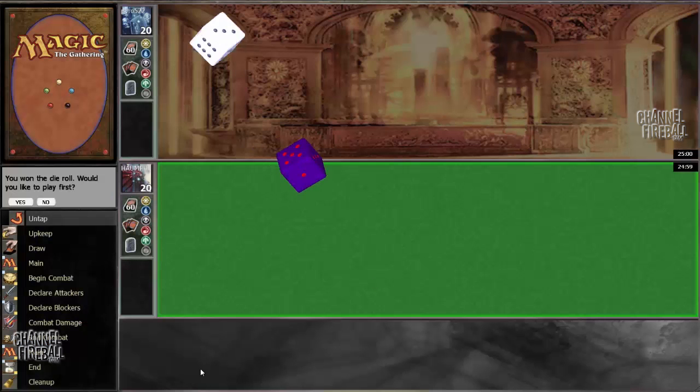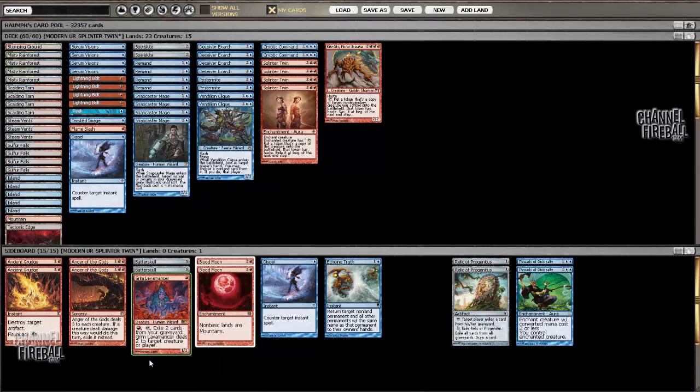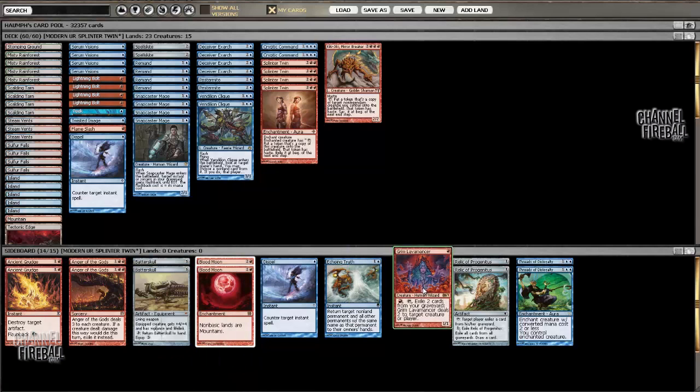Then we have a random Grim Lavamancer here — looks like the tournament started, so we're going to start soon. Just another way to get value. I don't like having too many because we have stuff like Snapcaster Mage and Anger of the Gods, but I want to try the Grim Lavamancer, especially with this strategy — it's pretty nice to have another early way to deal with low-drop creatures. To round it out, we have Relic of Progenitus for the graveyard decks, and Threads of Disloyalty for Zoo pretty much, and mostly Tarmogoyfs. Tarmogoyfs are pretty annoying.